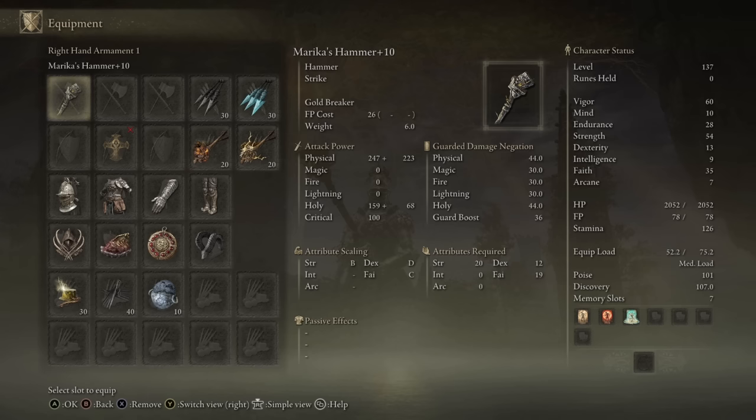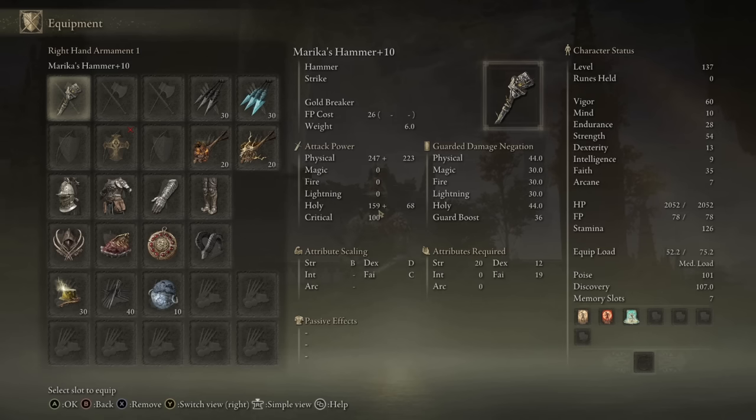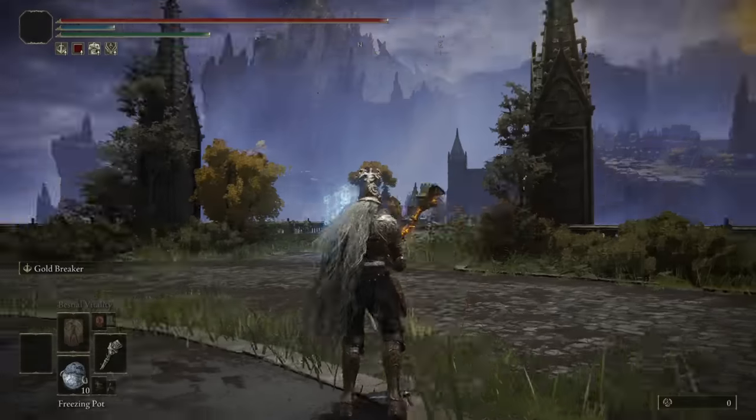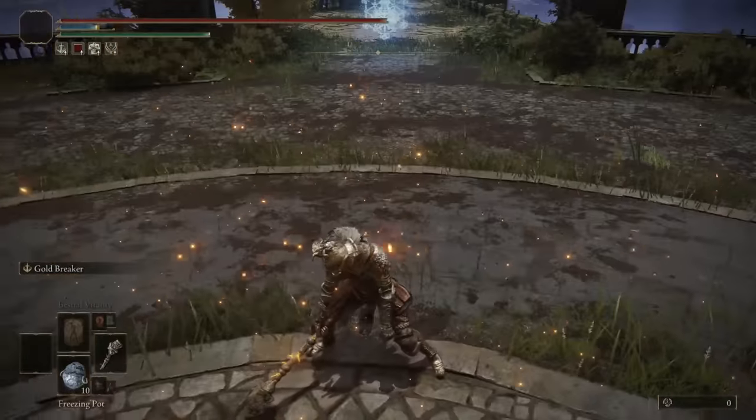Alternatively, you could actually invest them into Dexterity, and it does give you a little bit better damage output on the actual Hammer, but the Ash of War scales off the AR of the weapon in both Holy and Physical, so I figured I'd go with a little bit of Faith, just in case the AoE part of the Ash of War is more from the Faith damage.